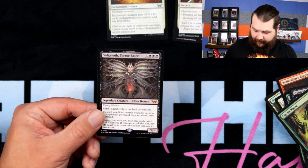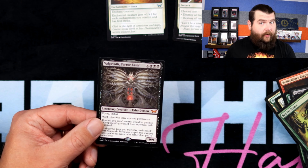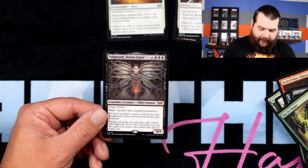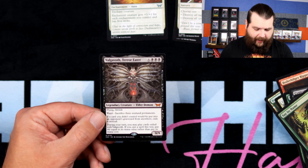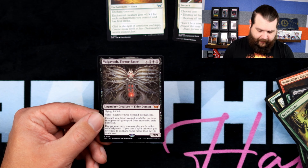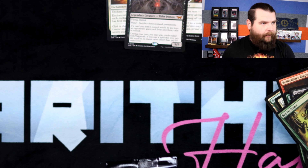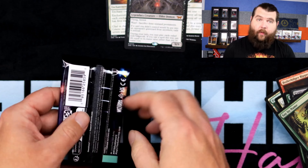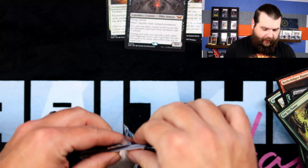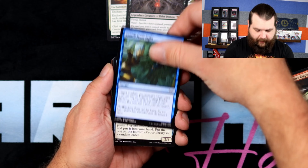Valgaboth Terror Eater — there we go, there's the guy! Neglected Manner and his name. Valgaboth Terror Eater — he is the moth man, the happy moth man. Flying, lifelink, he's a 9/9. To even target him with a spell you have to sacrifice three non-land permanents. This is a pretty nasty man. One nasty man gives us a pretty good shot at a good return on this box.